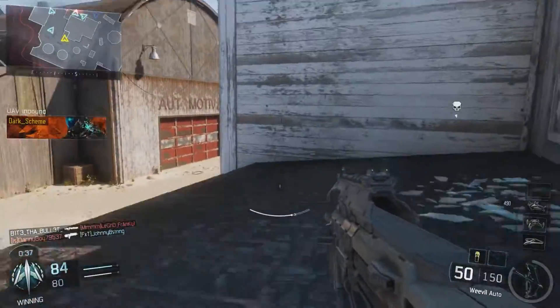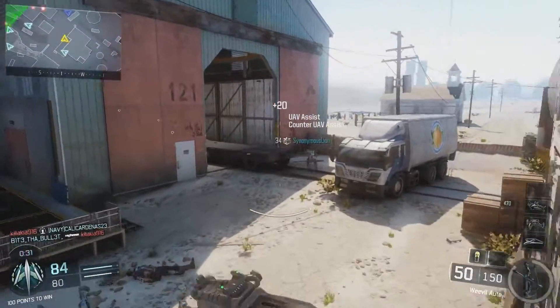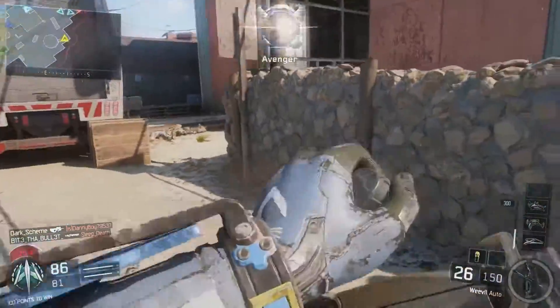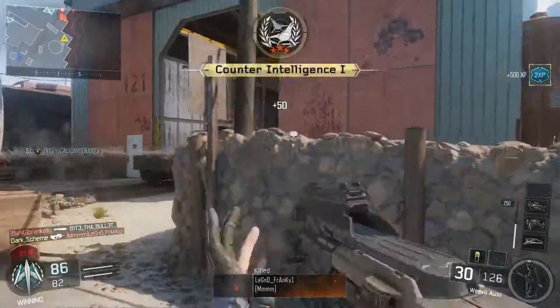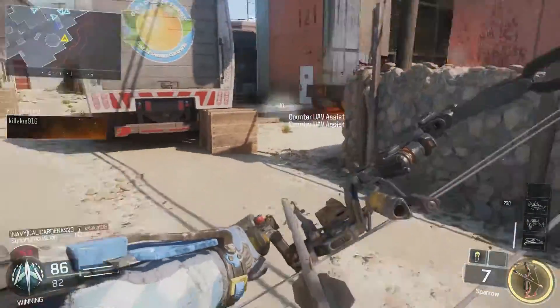Last but not least, moving on to scorestreaks: in general, for all aerial scorestreaks, these scorestreaks must be within a minimum distance from the map before you can lock onto them with a launcher. So for those who are launcher-happy, you will not be able to aim down and lock onto a UAV or counter-UAV while it's flying in.